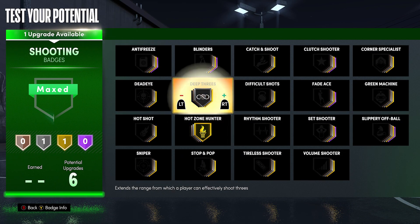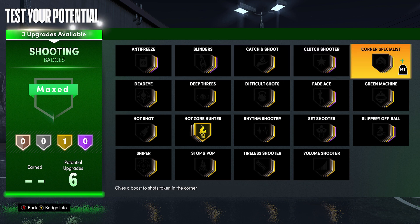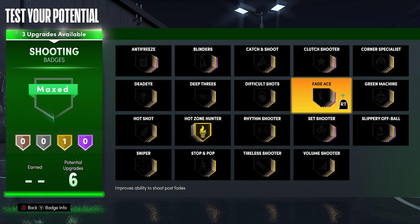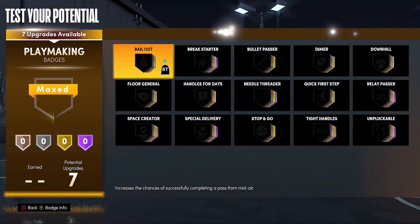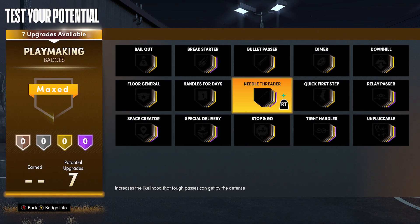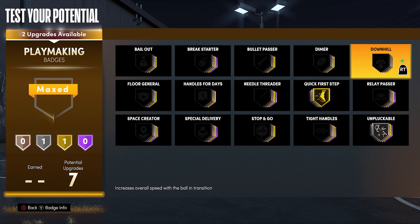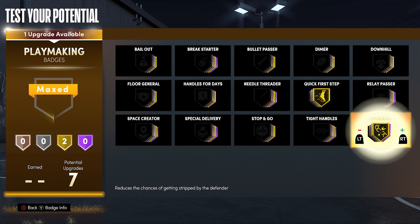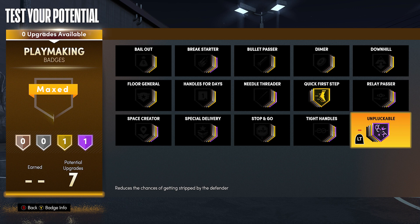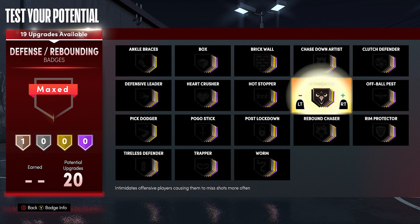With the six shooting badges I went with hot zone hunter and deep threes — that's all I need to shoot consistently. I know maybe you want to shoot a little bit more, so you can add more shooting badges. You can even do fade ace if you're gonna be post fading, but deep threes and hot zone hunter are the only two badges I need to be a shooter. With the playmaking badges: quick first step — you still got high speed, you don't have acceleration but you're still gonna be quick off that first step. You got bullet passer, bailout, floor general, and dimer. If you're playing just ones, you can just put on blockable hall of fame and quick first step and you're gonna be perfect.